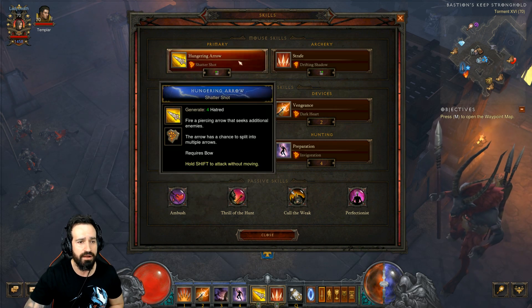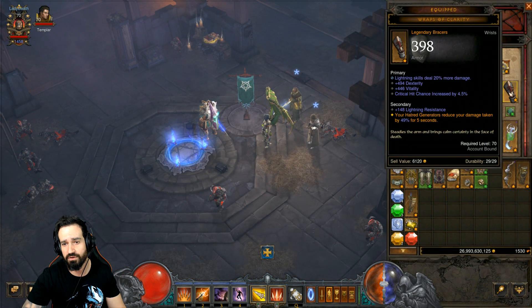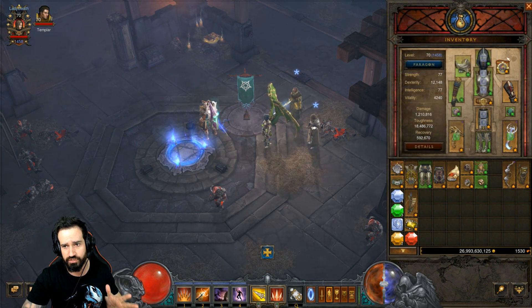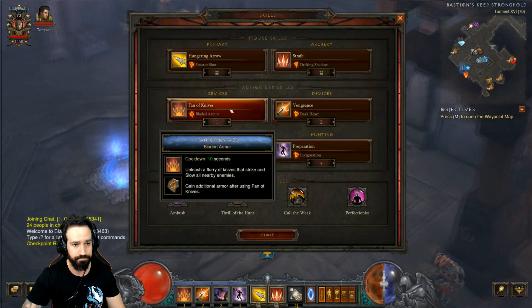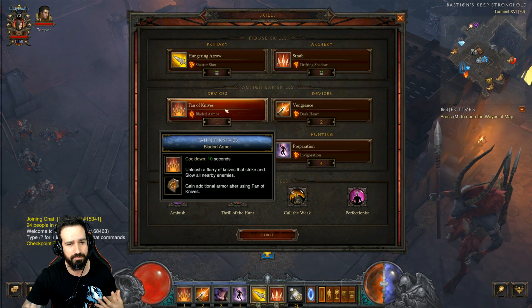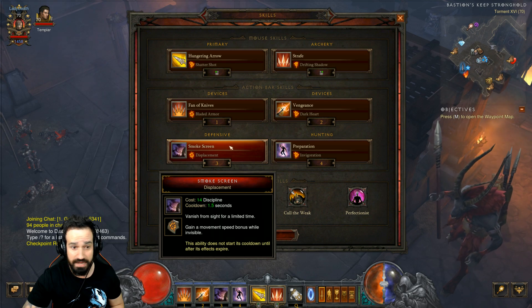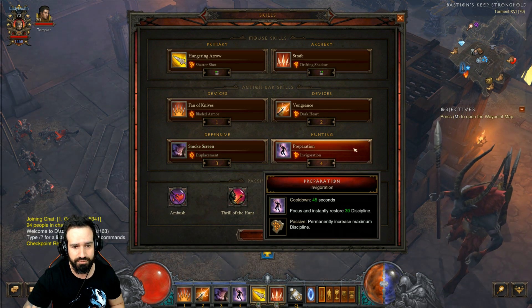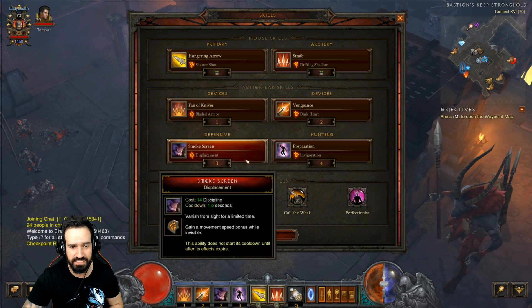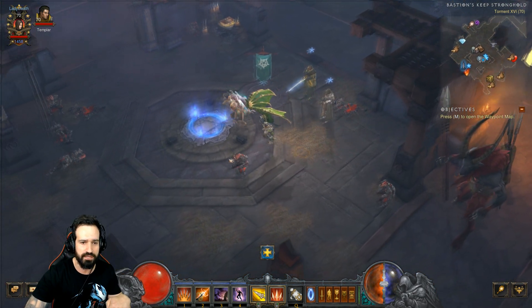For skills: Hungering Arrow with Shatter Shot — I'm using Lightning damage for this example, so try to get Lightning skills up 20% damage on your amulet and bracers. Strafe with Drifting Shadow — also Lightning and speed increasing. Fan of Knives with Bladed Armor for survivability and damage reduction. Vengeance with Dark Heart for damage reduction. Smokescreen with Displacement for speed increase, damage avoidance, and getting out of sticky situations. Preparation with Invigoration to regenerate Discipline, because you'll be using Smokescreen a lot — just activate Preparation and you'll get that Discipline back. Passives: Ambush, Thrill of the Hunt, Cull of the Weak, and Perfectionist.